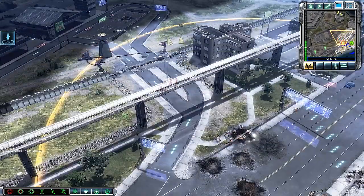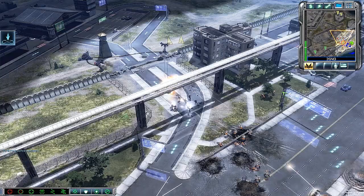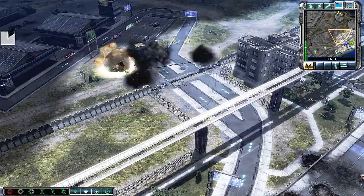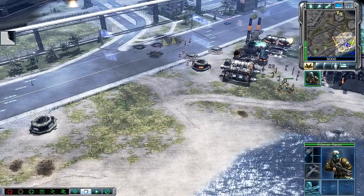Rifle squad ready — select target. Unit under attack. Sniper team ready. Rifle squad ready, keep out of sight. Select target. Missile squad ready for combat. Move out.